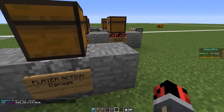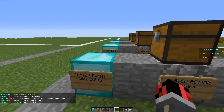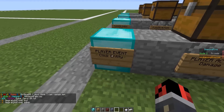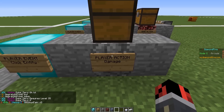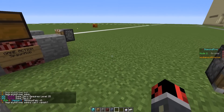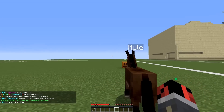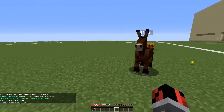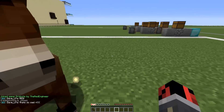This next one can be partially recreated with command blocks but it only works for villagers — you can right-click villagers and detect it only with villagers. But here you can detect any kind of mob. So if you right-click any type of mob this will detect it. I added a simple player action which will give four half-hearts of damage, so if I go into play mode and right-click on this mule, you can see he does really big damage and I can actually die from it.